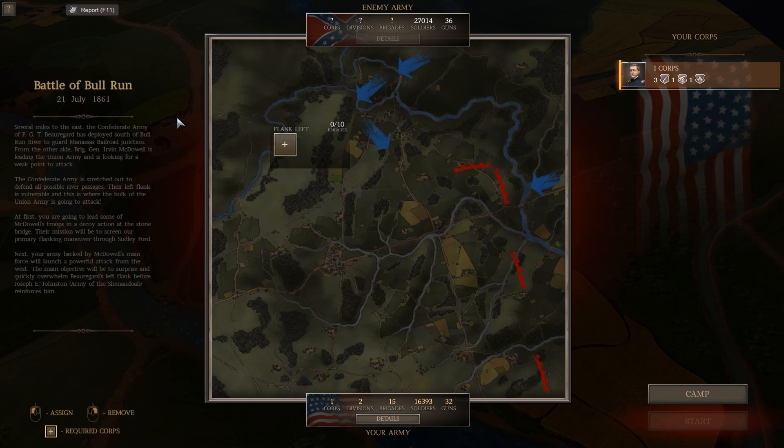Several miles to the east, the Confederate Army of P.G.T. Beauregard is deployed south of Bull Run River to guard Manassas Railroad Junction. The Confederate Army is stretched out to defend all possible river passages. Their left flank is vulnerable, and this is where the bulk of the Union Army is going to attack. At first, we're going to lead some of McDowell's troops in a decoy action at the Stone Bridge. Their mission will be to screen our primary flanking maneuver through Sudley Ford. Next, our army backed by McDowell's main force will launch a powerful attack from the west.